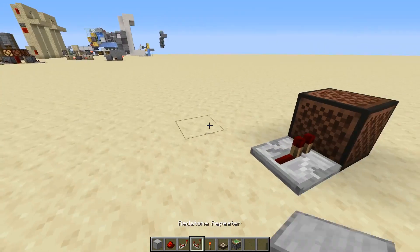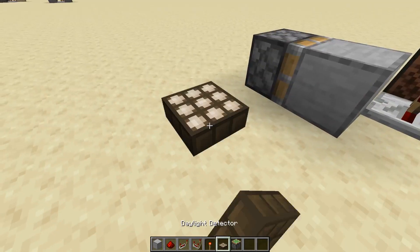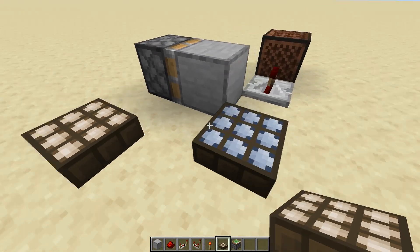So this is really simple. All you need is a piston right there, a block in front of it, then two daylight sensors — one in night mode.